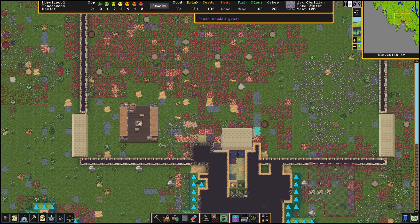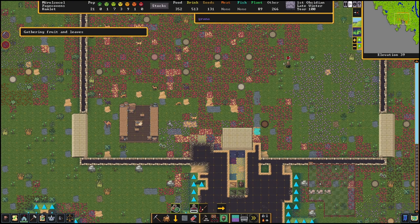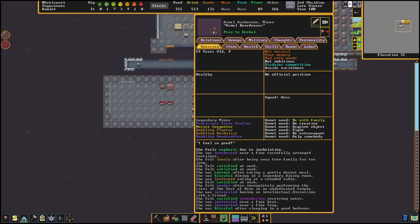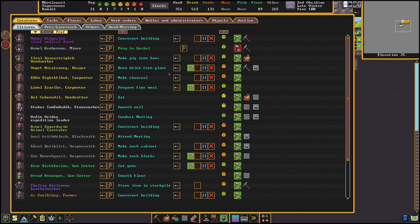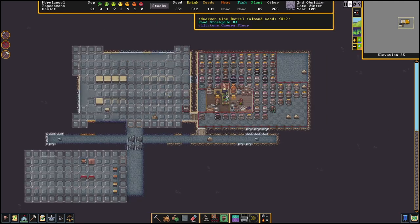Five hundred and fourteen drink - we can probably sell some booze if people come around. We now only have one very angry person instead of two. Not everyone's thrilled - we're sort of slanted towards the lower happiness level - but we're looking pretty good. The miner is praying again. This miner doesn't spend a particularly large amount of time mining. That's okay.